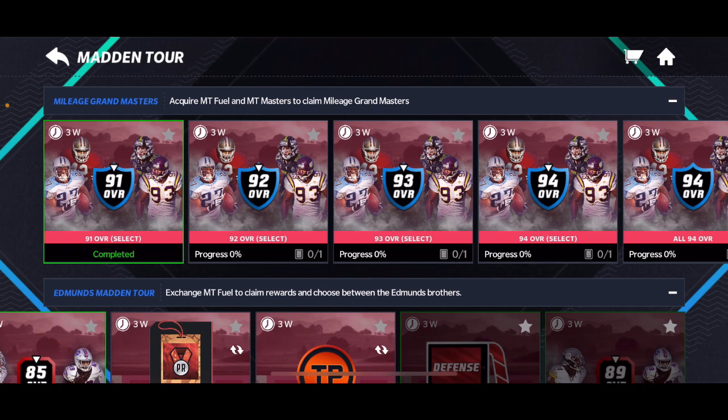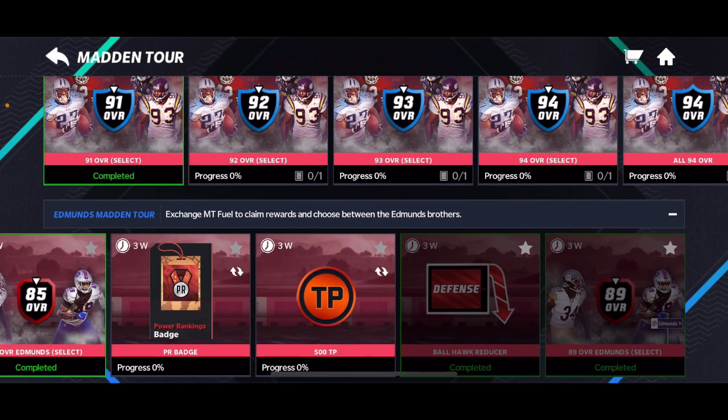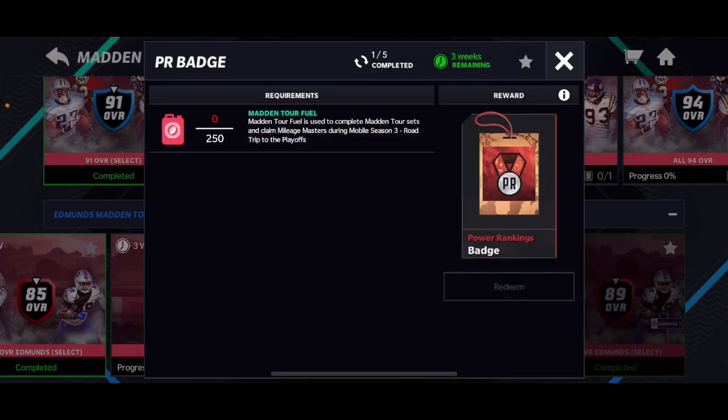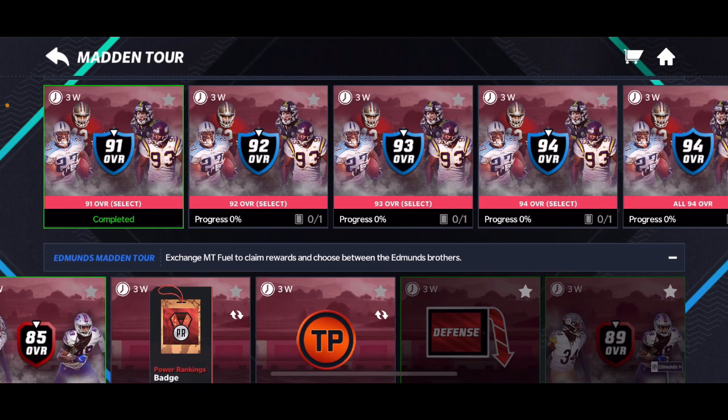If you need a halfback, select Eddie George, and for defensive tackle select John Randall. All it costs is 500 — just make sure you have 500 of the fuel that you've collected. It doesn't have to be unclaimed or anything. And after that, that's pretty much it.